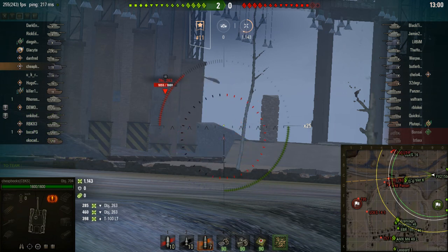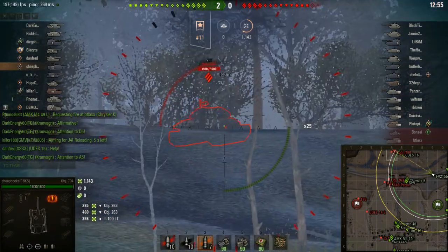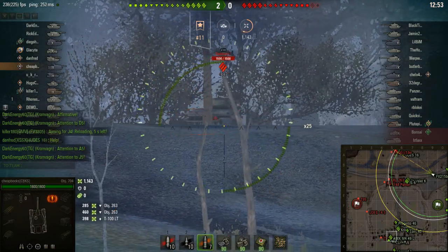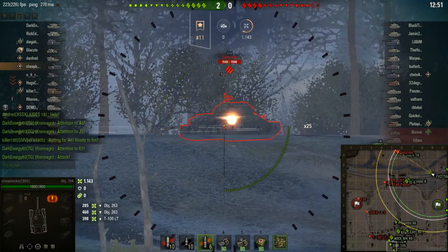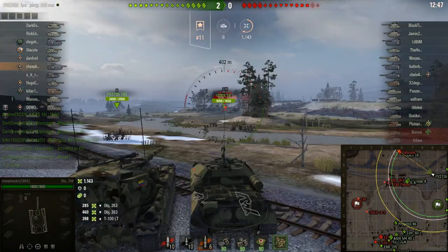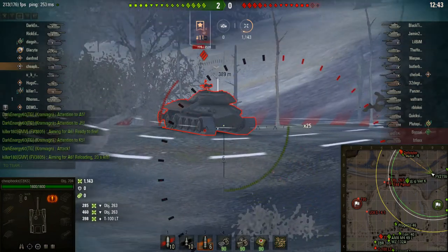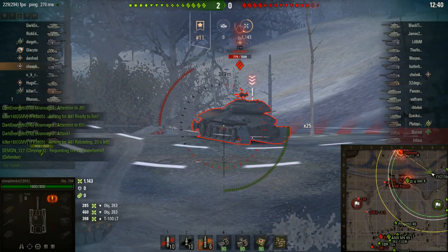I got 1,143 damage using only HE rounds. If I had fired AP rounds, I probably would not have penetrated him. I think this is going to be a flub shot — yeah, I think it missed his track. He's going to be going pretty fast. And when you don't have a turret, it's really hard to aim.